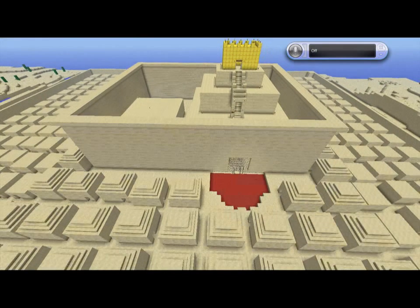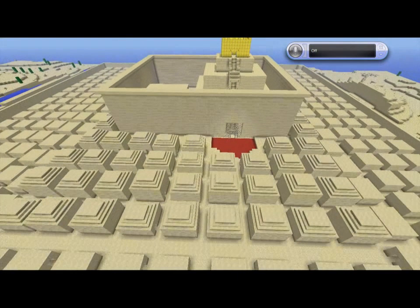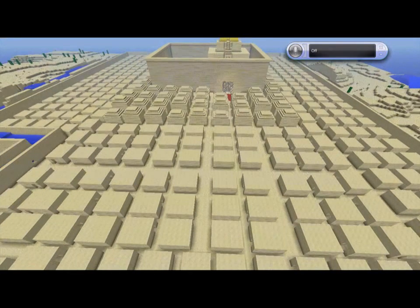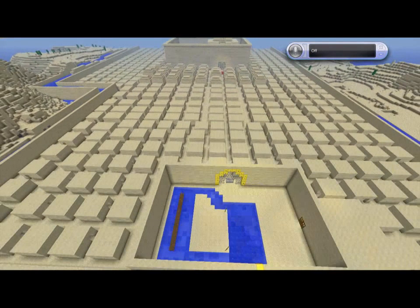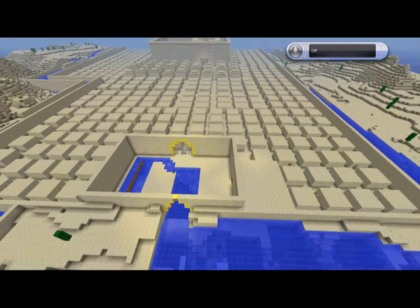Then we have the highest social class houses. Beyond that, we have the middle social class houses. Then we have the lower social class houses. Then we have a port, with a little market next to it, as you see on the screen coming up now. And then beyond that, we have a wall and a moat for protection.